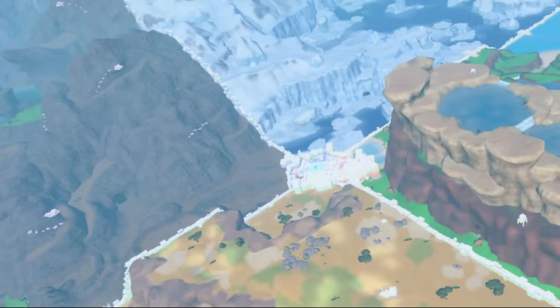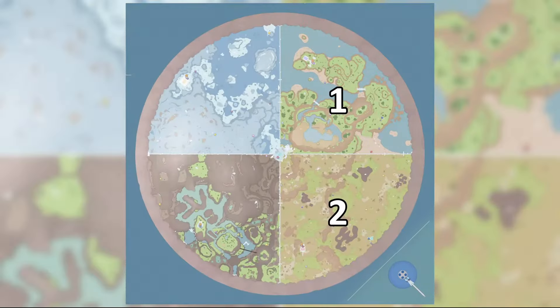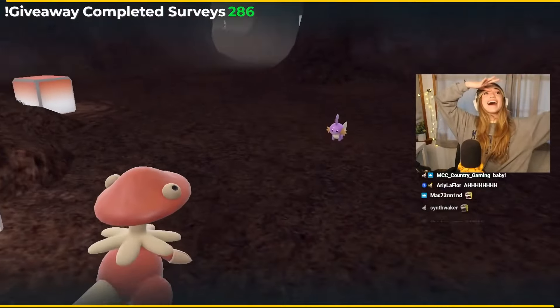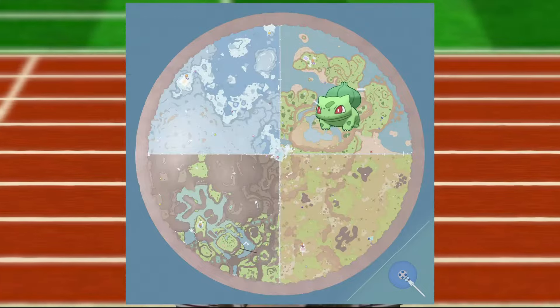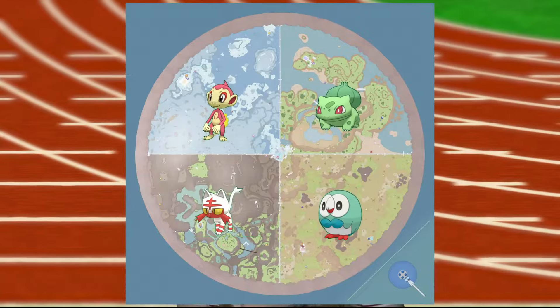Let me explain quickly how this race works. Today's race will be taking place in the Terrarium in the Indigo Disc DLC. The Terrarium is separated into four biomes. The goal in this race is to find a shiny starter Pokemon in each Terrarium biome. We will start in the coastal biome and go clockwise — coastal, then savannah, then canyon, and finally the polar biome. Whoever finds a shiny starter Pokemon in each biome first wins. Sandwiches, outbreaks, whatever — everything is allowed. Super simple, so let's get into it.